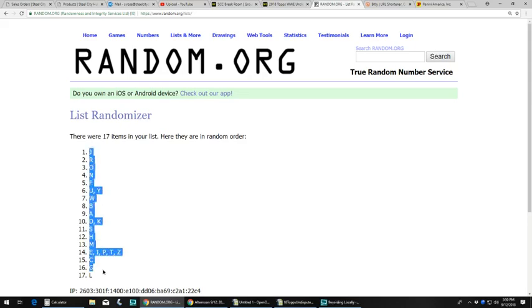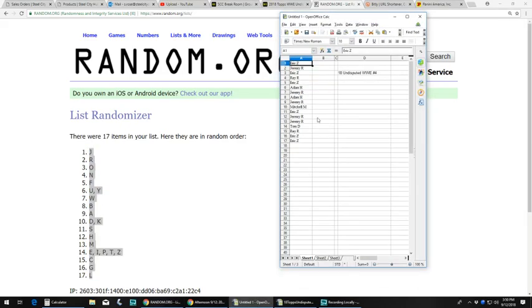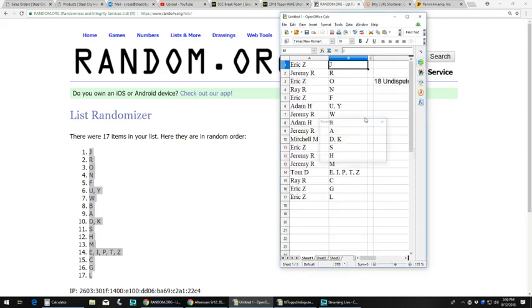We got the letter J on top and the letter L on the bottom. So we got Eric Z with J. Jeremy R gets R. Eric Z gets O. Ray R gets N. Eric Z gets F. Adam H gets the combo U and Y. Jeremy R gets W. Adam H with B. Jeremy R with A. Mitchell M gets the combo of D and K. Eric Z gets S. Jeremy R gets H and M. Tom D gets E, I, P, T, and Z. Ray R gets C. Eric Z finishes it off with G and L.